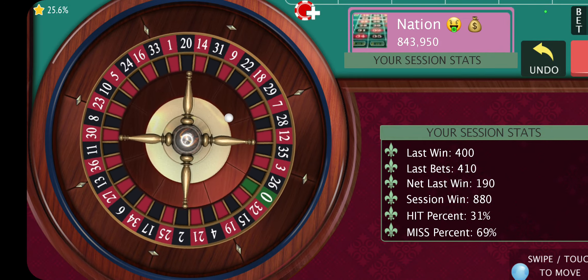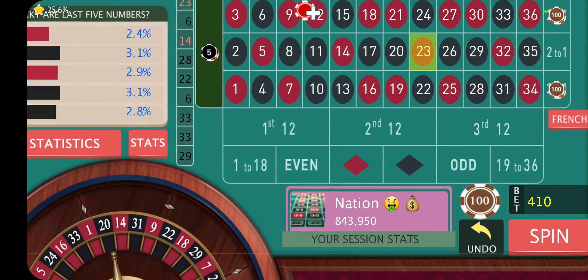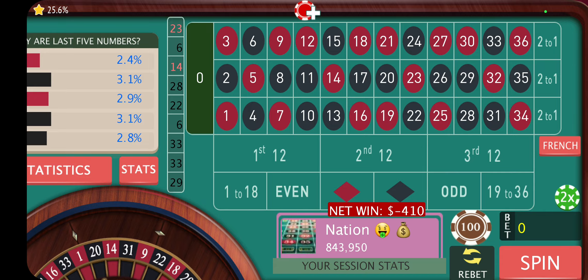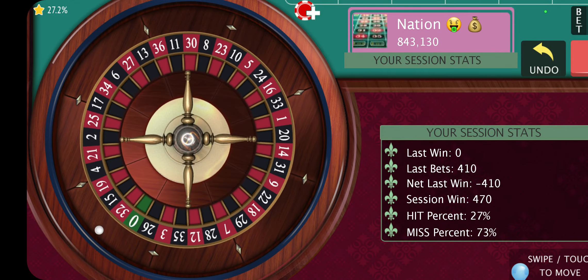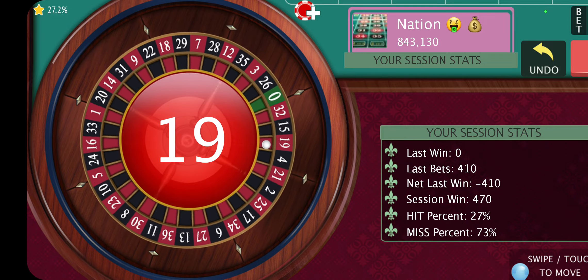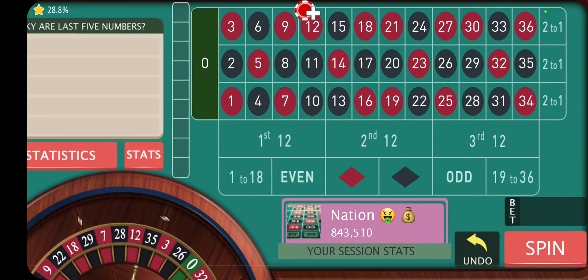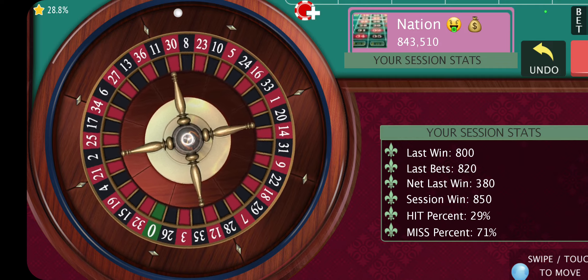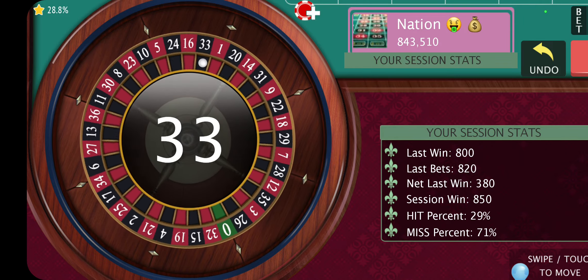So if we can get this win... no, that's the middle. So I'm going to have to lift the bet up again. No more bets. 19. Spin again. 33, that's it.